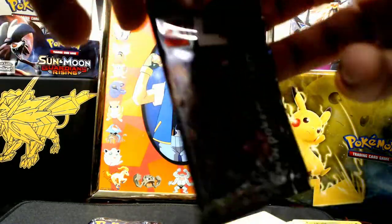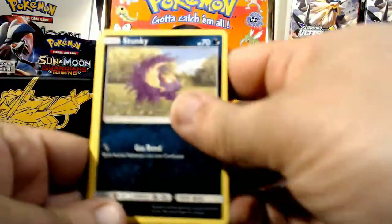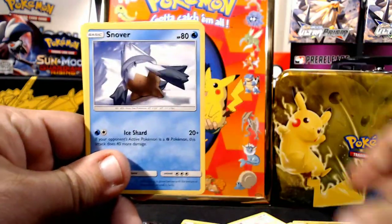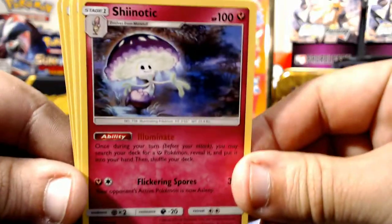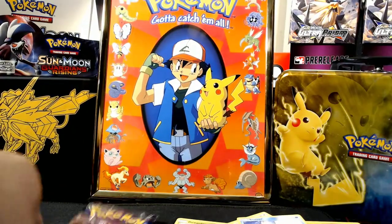Two more packs to go, can we get that ultra rare that we are searching for? Pull card to the side — Stunky, Swinub, Gibble, Murkrow, Snover, Salazzle — and the rare is going to be Shiinotic, so nothing really special in this pack. We get a Skateboard and a Unit Energy — nothing special right there.